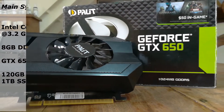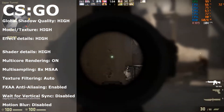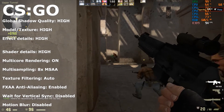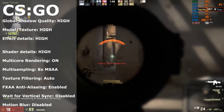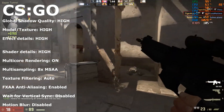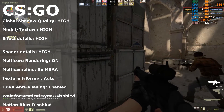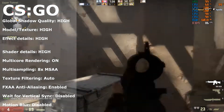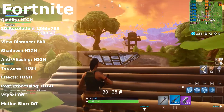Going over some gaming benchmarks, I started out with a light game — CS:GO, which is a widely played game today. I set everything to high with V-sync and motion blur disabled, which got me around 90 to 100 fps, sometimes dipping down to around 70 fps. Lowering the settings down a bit could provide more stable fps, sacrificing visual quality.